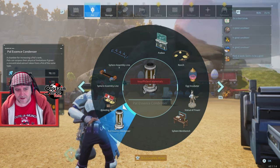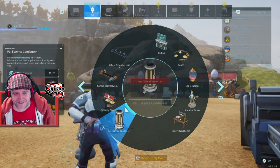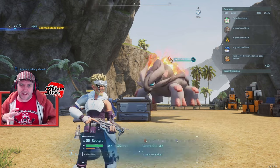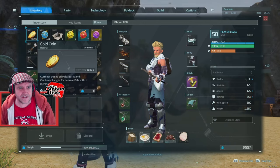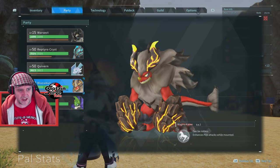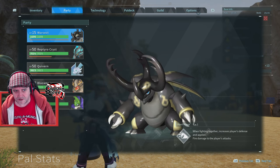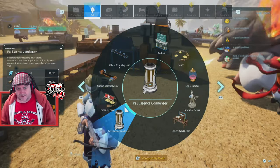I need a Power Condenser and some ingots. I go to my ingot farm because I haven't got ingots. I'm going to make a load of ingots and I'll be right back. When we can build a Power Condenser, we're going to fuse pals together and make super rock hard pals. I've got a pretty cool party that I'm going to take to destroy the end boss of the game.